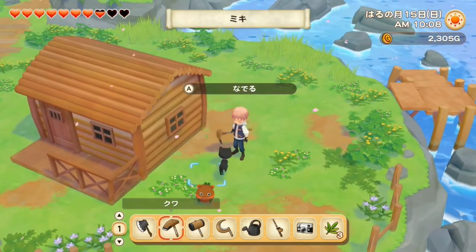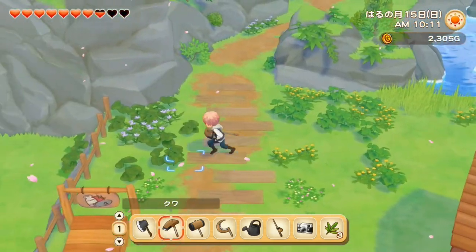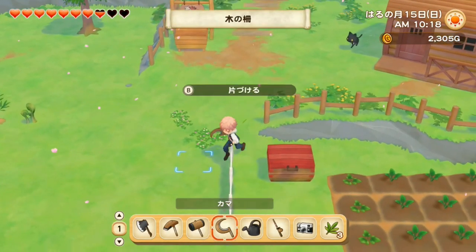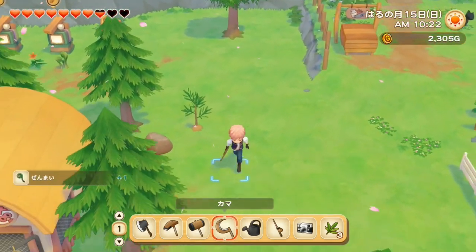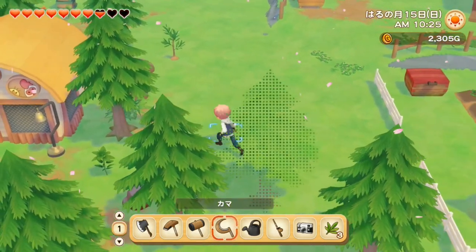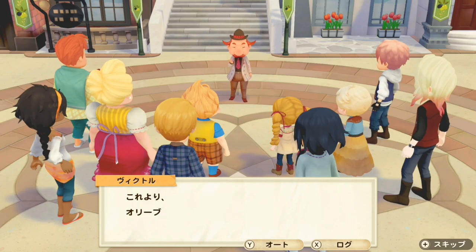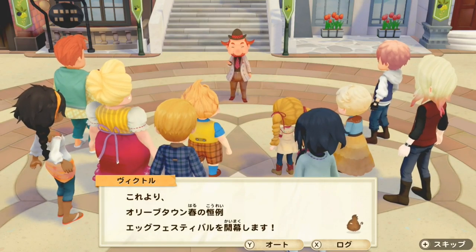That's my cat. Let's go to the Egg Festival. You're never gonna miss it because three days earlier Victor comes to your place and tells you about it, and then for the three next days whenever you talk to someone they just talk about the Egg Festival. Let's jump into it, go into town — I'm really curious to see what it's gonna be like. I hope it's like Harvest Moon 64 where you get to go around and find eggs.